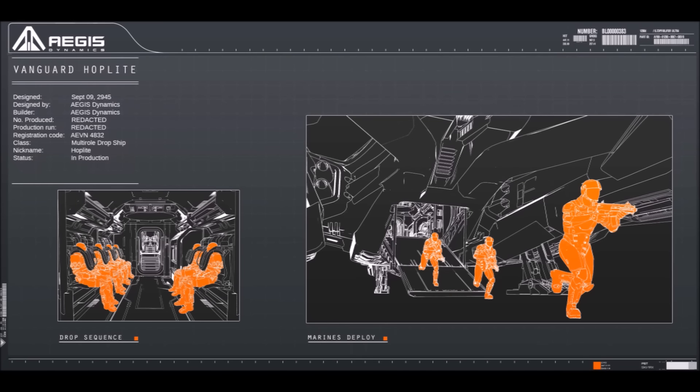Aegis Dynamics Vanguard Hoplite. Designed September 9th, 2945. Designed by Aegis Dynamics. Builder: Aegis Dynamics. Number produced: redacted. Production run: redacted. Registration code AEVN 4832. Class: multi-role dropship. Nickname: Hoplite. Status: in production.